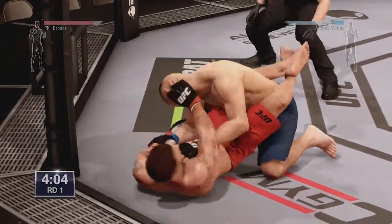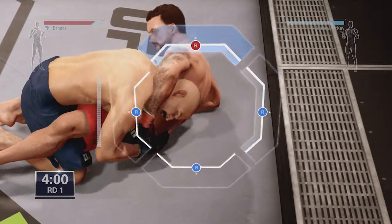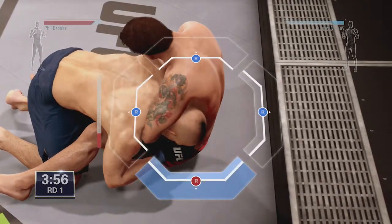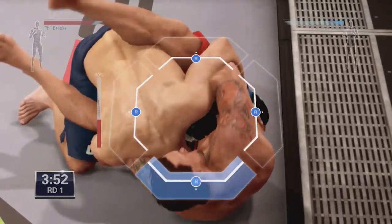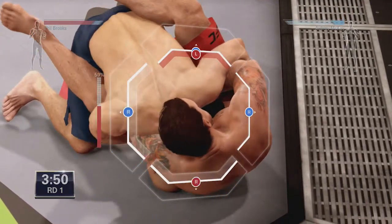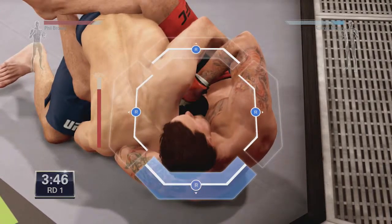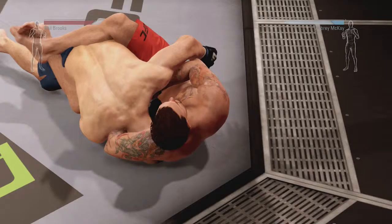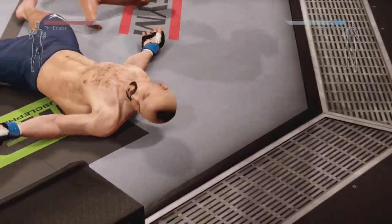I also tend to lose grip on the controller. CM Punk's gonna go for a guillotine choke, locking it in. He's got the arm right underneath the chin. All he needs to do is add a little bit more pressure. He's pretty much got it locked in. And... he's out. Aubrey kind of limply taps out. He is completely done right there.